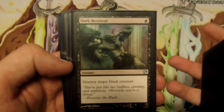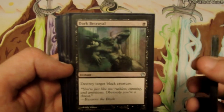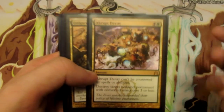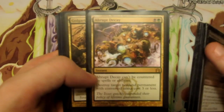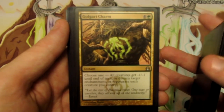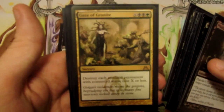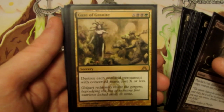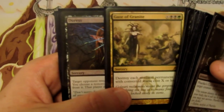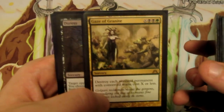One Dark Betrayal for the mirror match to get rid of Nightveil Specters, Desecration Demons, and similar threats — also useful against any deck running a lot of black creatures like black-red midrange or black-red aggro. One more Abrupt Decay for decks running a lot of low-CMC permanents, useful against aggro and mono-blue devotion. Another Golgari Charm for decks playing lots of enchantments, and especially good against control to counteract Supreme Verdicts and Detention Spheres. One Ultimate Price for mono-colored creatures. And one Gaze of Granite — our ace in the hole against mono-blue devotion, letting us destroy a lot of their low-CMC battlefield permanents; also good for the mirror, especially when we're on the draw and playing from behind.